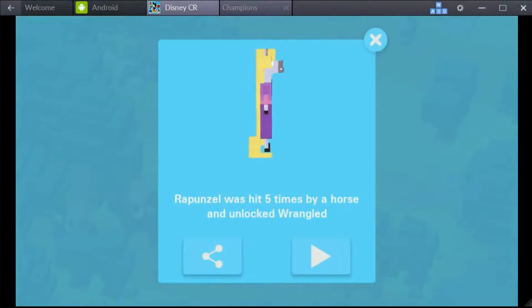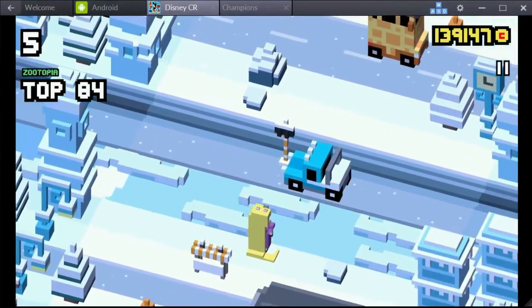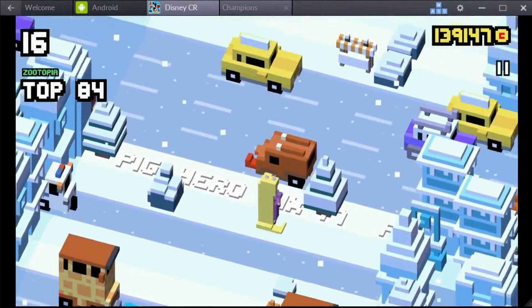Wrangled sounds as if something's wrong with Tangled. It looks like a horse's face imposed on Rapunzel's body — maybe that's the reason you've got to crash into the horses. Do let me know in the comment section below what you thought about this specific character.